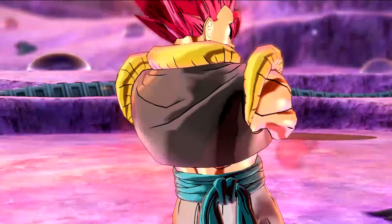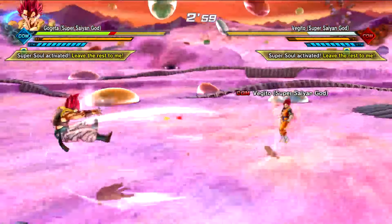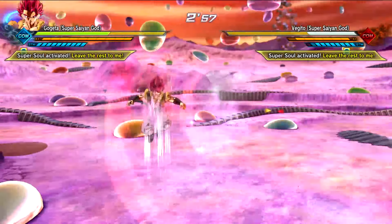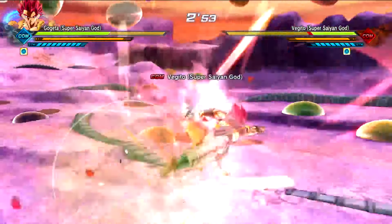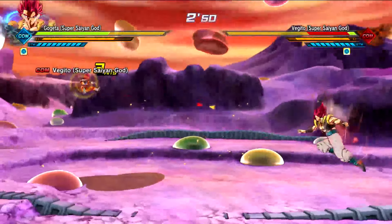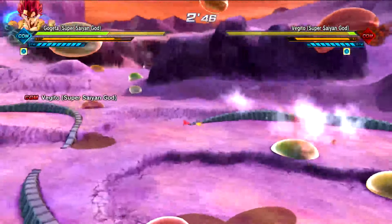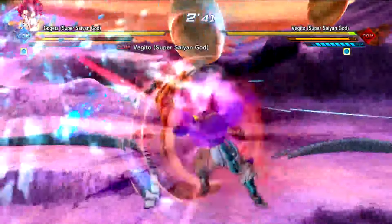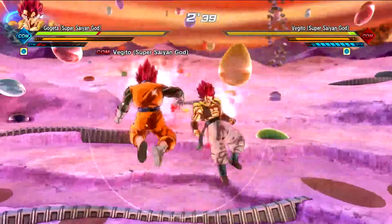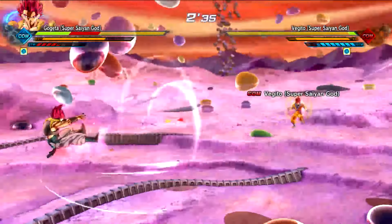Oh yeah, I forgot that Gogeta has the pose for the starting of this. Alright, Gogeta starts off with a kick in the chest. Oh, Gogeta with a block. Gogeta goes for the Burst Stinger. Vegito misses a Super Dragon Fist. Vegito starts off with a combo. Gogeta went for the God Punisher, but it didn't do anything because the boy Vegito broke his stamina.